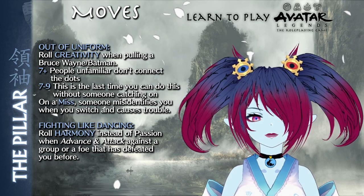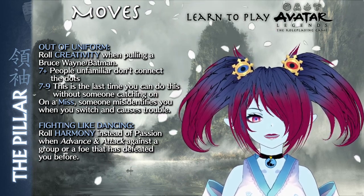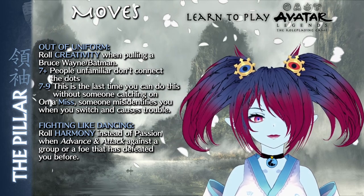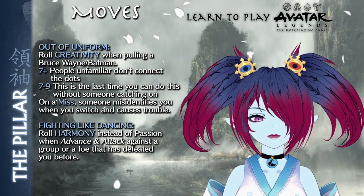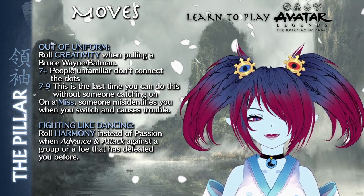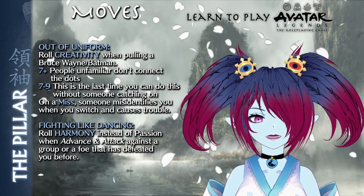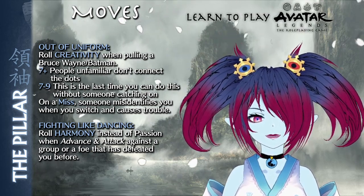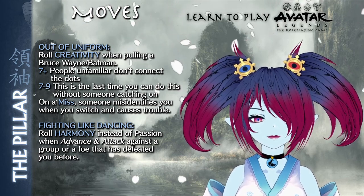Out of Uniform has the Pillar roll in creativity when wearing a disguise or otherwise an altered persona, to fool a community into thinking they're two different people. On a ten plus, people unfamiliar with the Pillar won't connect the dots. On a seven to nine, this is the last time the Pillar can pull this trick off without others catching on. On a miss, someone misidentifies the Pillar when they switch personas in a way that causes more trouble for the Pillar.